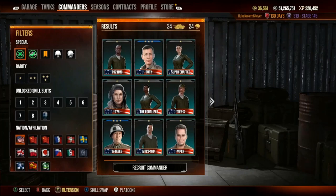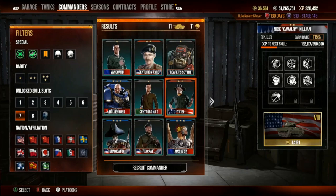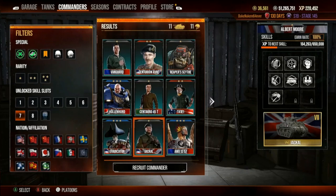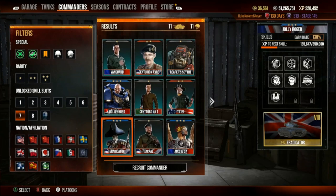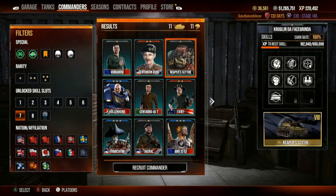I need a seven-skill commander. This Jackal is fantastic. Eradicator also. Tuffy is an option, but Jackal is the way to go.